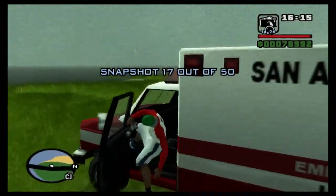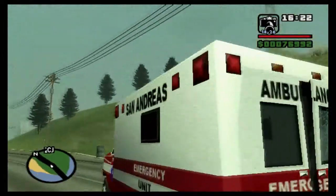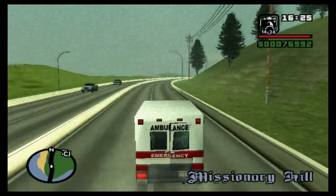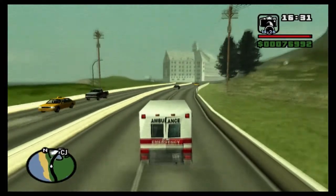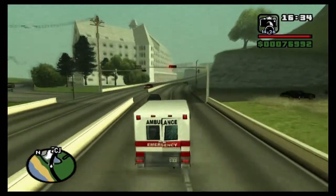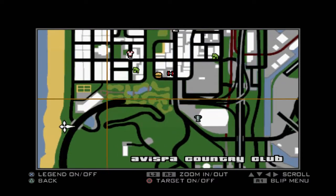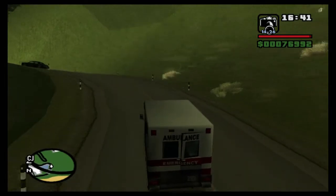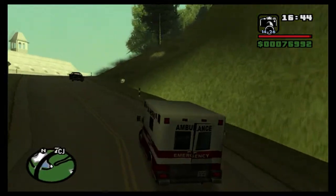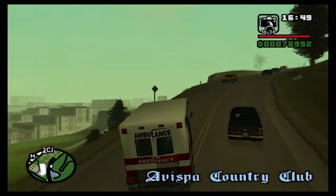Snapshot number 17 is right above this bridge — doesn't make a very nice photo at all, does it? Now we want to get up to where you can see that pylon thing. There's a road that will take us to the top. I don't quite remember how — I think it might be here. Yes, this road — you want to follow this all the way to the top. It's Missionary Hill. You can drive up the mound with an off-road vehicle.